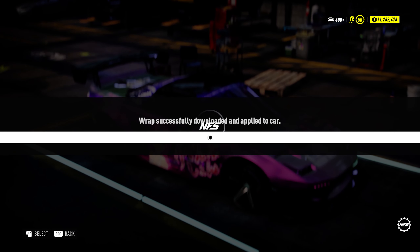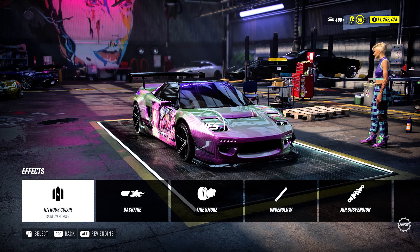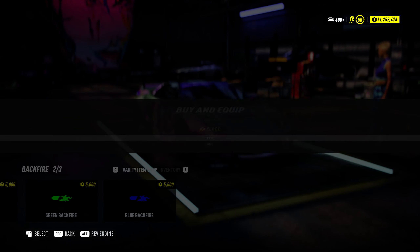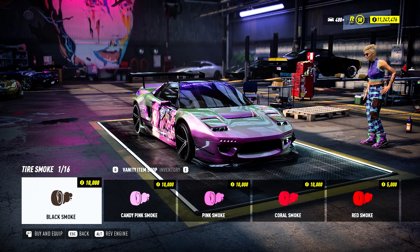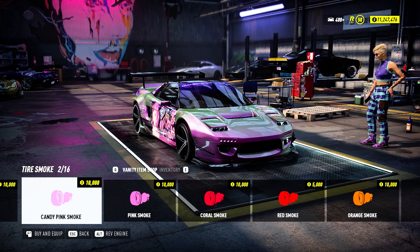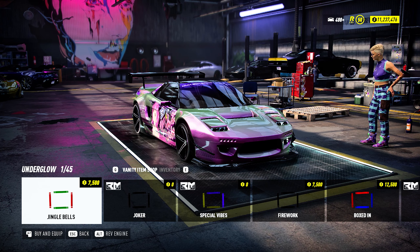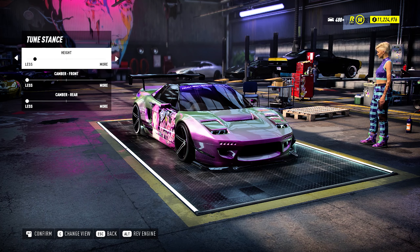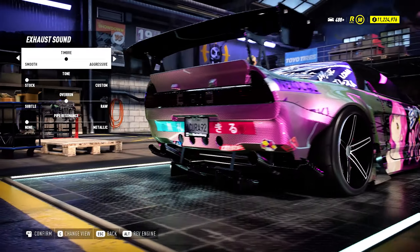Japan, hell yeah! Nitrous on a Japanese car — hell yeah! And I think this is going to be my first car where I actually do something about the stance. Pink tire smoke — I don't know where I'm going with this, even my character looks confused. But I think it's gonna go really well. Now it looks a lot better — proper Japanese supercar.